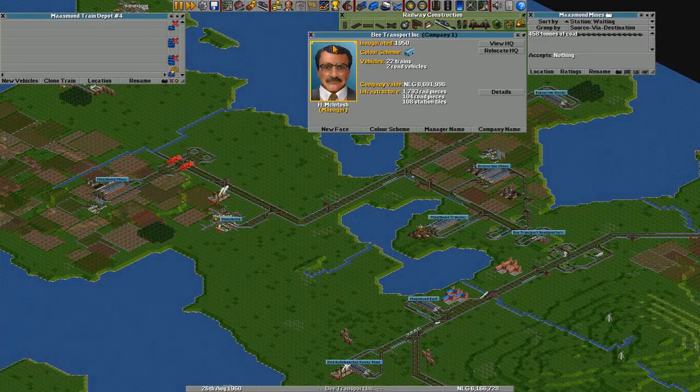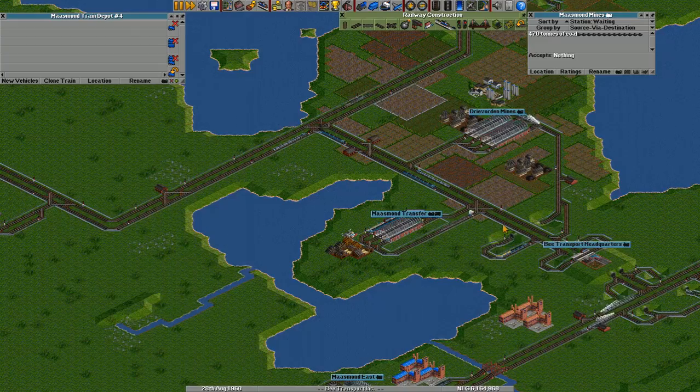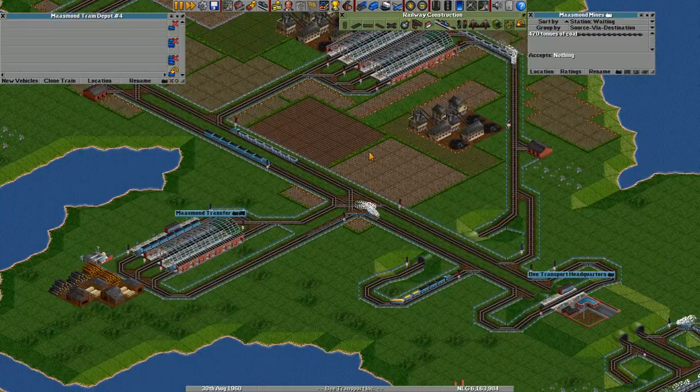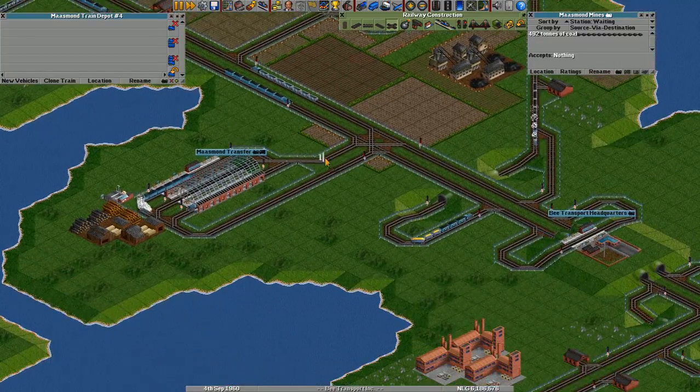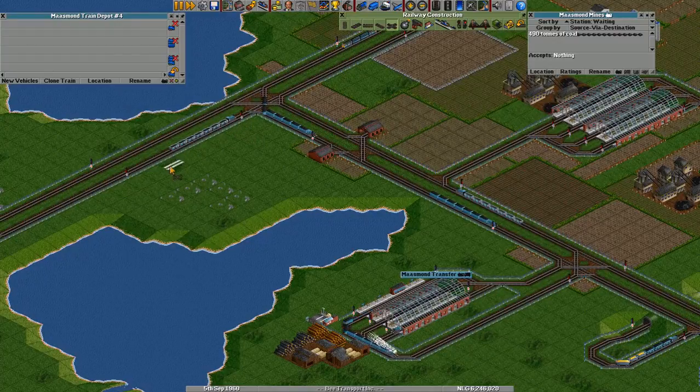Hello everybody and welcome to another episode of Let's Play Open TTD. Last time we hooked up these coal mines, and because we did there are a lot of trains on this network right now. So what I'm going to do is create an express line that bypasses all these stations and hooks up this line to this line basically.